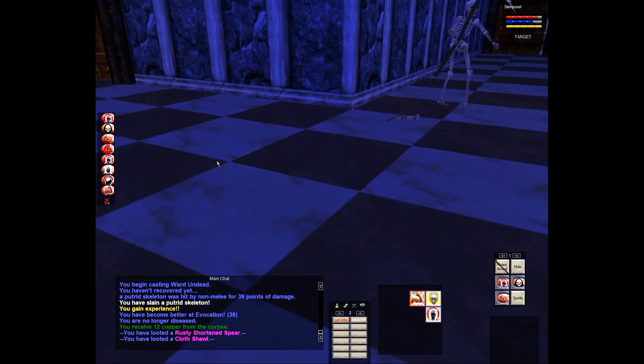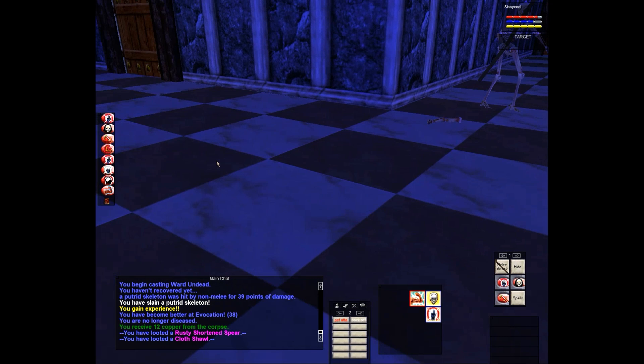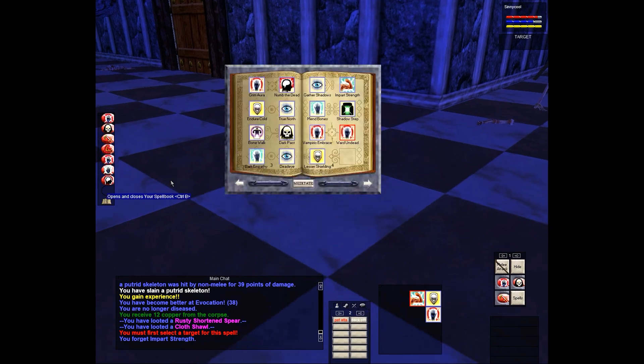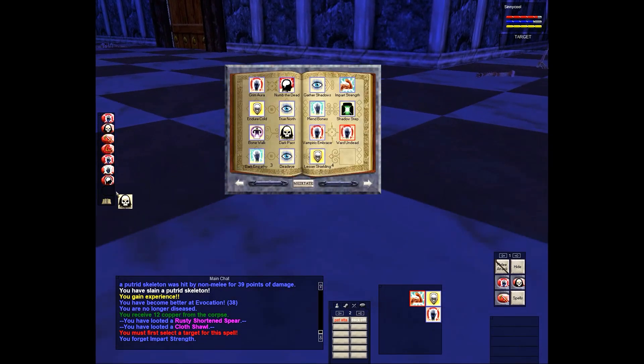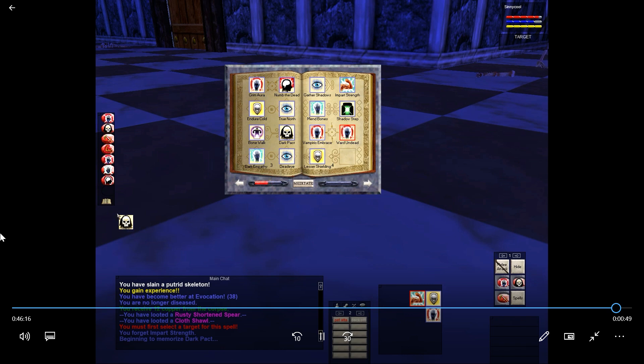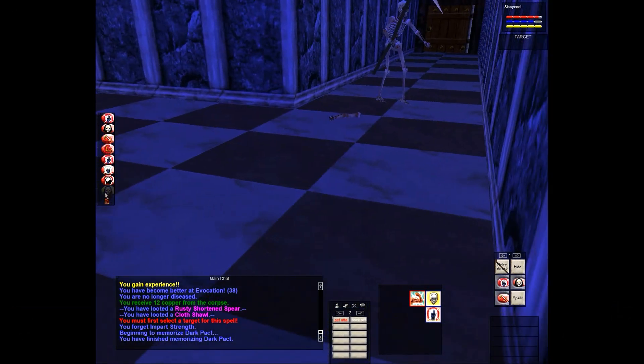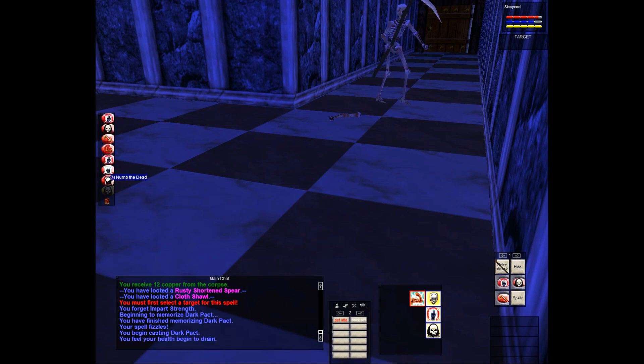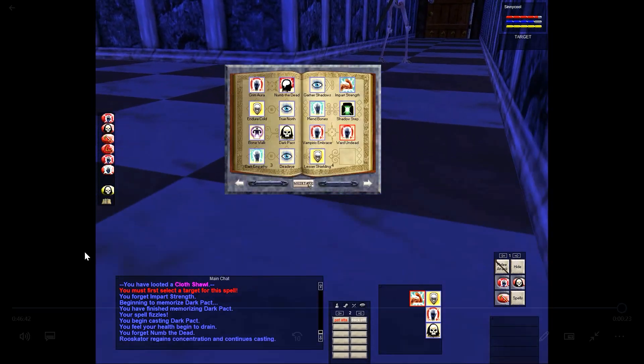I definitely got to level 10 and recorded it, but I don't know what happened to my recording — I'm still figuring this stuff out. The spawns in this little wing: a skeleton pops near the door, three plague rats pop in the main hallway, another skeleton pops by the table at the end of the hallway, three necromancers pop in one room, and two plague rats pop in the other. Some are green but still give experience; the putrid skeletons are blue — those were my main targets.